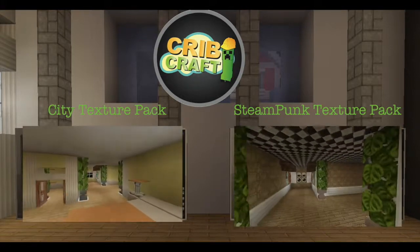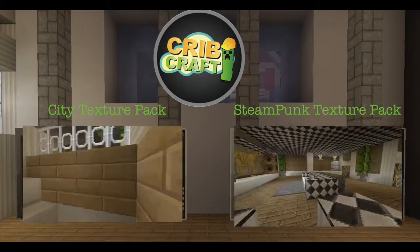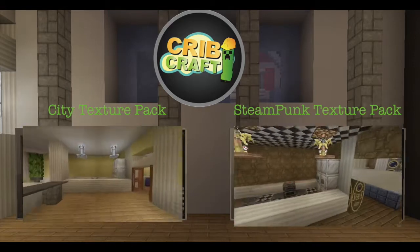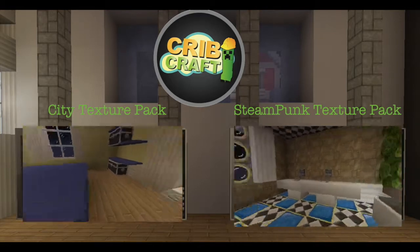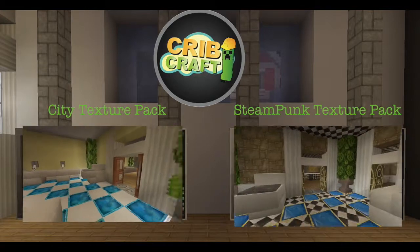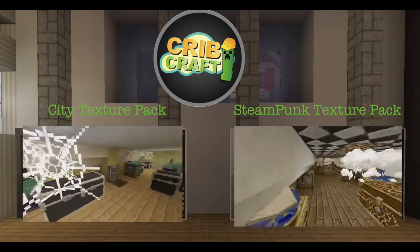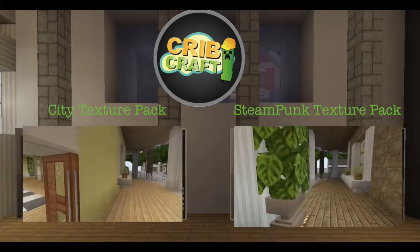You guys can leave your opinions on what you like about the texture pack and the builds in each of the views. There's just not really a perfect texture pack out there yet, so hopefully we'll get one where pretty much all the blocks look really good. The bathroom right here — not a huge fan. The bedroom in there I kind of liked. Going up into the attic, I really do like the attic in the steampunk — it was good.